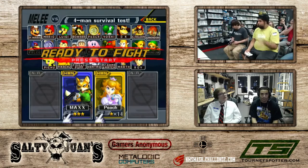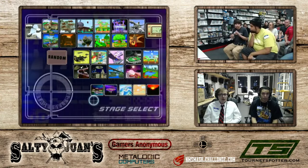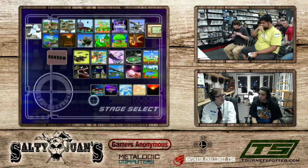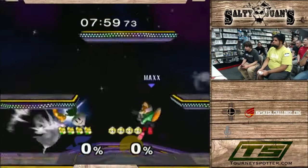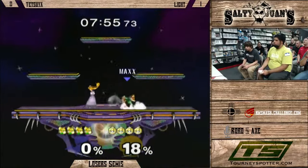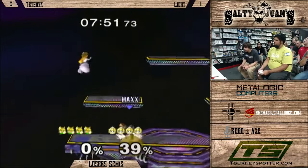Now you've got to be wondering — is Tetsuya going to switch? Marth? Well, both of his characters are really good against Peach. Sheik? Oh yeah, he's got the Sheik too. I feel like Sheik wins that matchup. Sheik has a guaranteed kill off of a throw, which is really good. But I guess he did stay Fox.